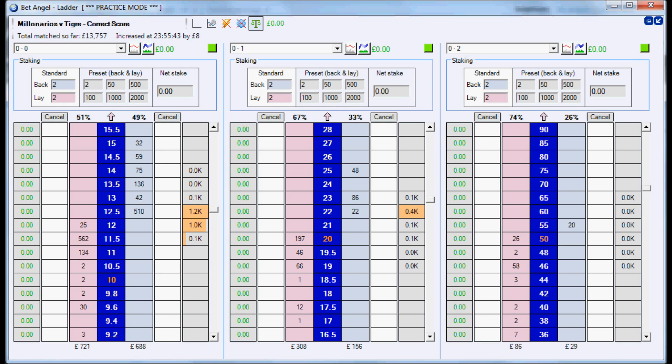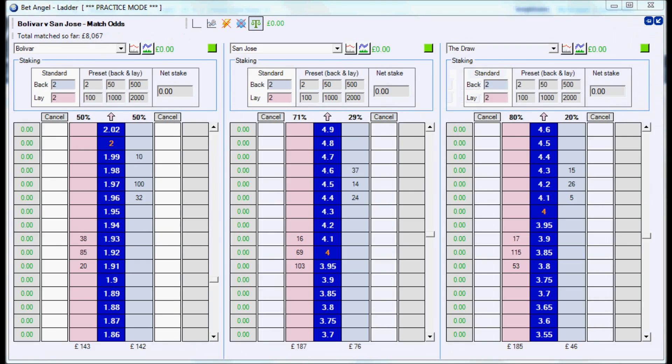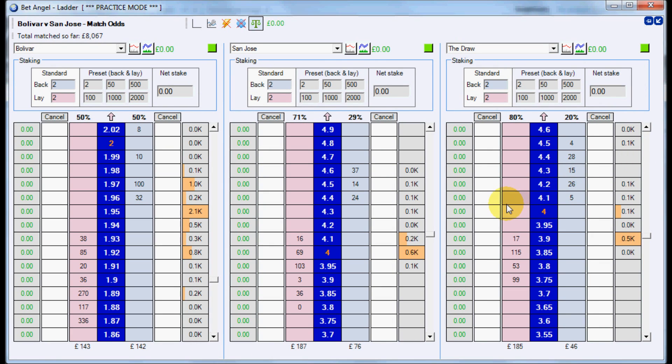There are two games we're going to be looking at in this video. The first is Milonarios vs Tigray - I haven't quite worked out where that is yet. And the second is Bolivar vs San Jose. These are starting in the next 5 or 10 minutes. For Bolivar vs San Jose, we've got the draw at around about 4, San Jose at about 4.2, and Bolivar about 1.95. So the pre-match favourite is Bolivar.